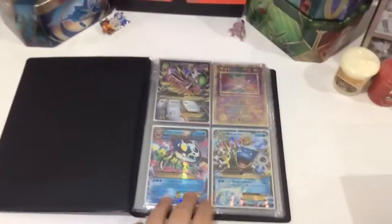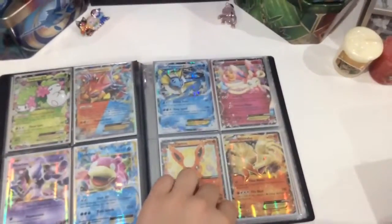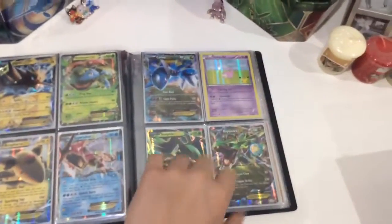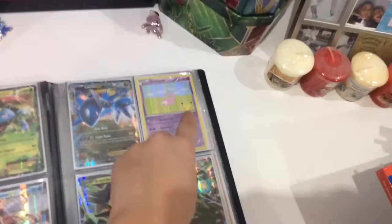I have a lot of nice cards in here right there. Very nice. Secret — I have the M7 Pikachu. I've got a lot. I've got some generations in there.